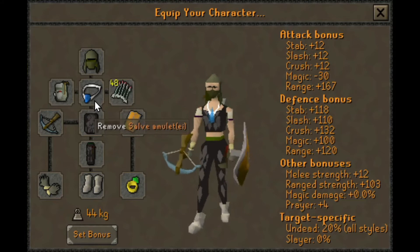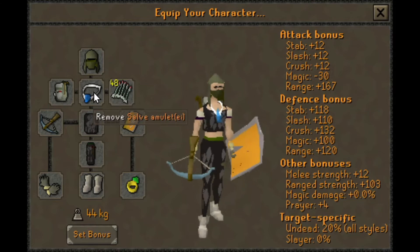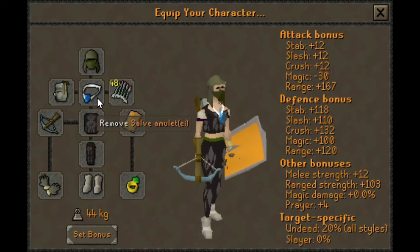If you don't have the enchanted Salve Amulet that's also imbued, you should spend the time to get it because it'll only take you two or three hours to do the Haunted Mine Quest and do Nightmare Zone to get the 800,000 points you need to imbue it. This is really important because it's going to increase your accuracy and your damage by 20%.